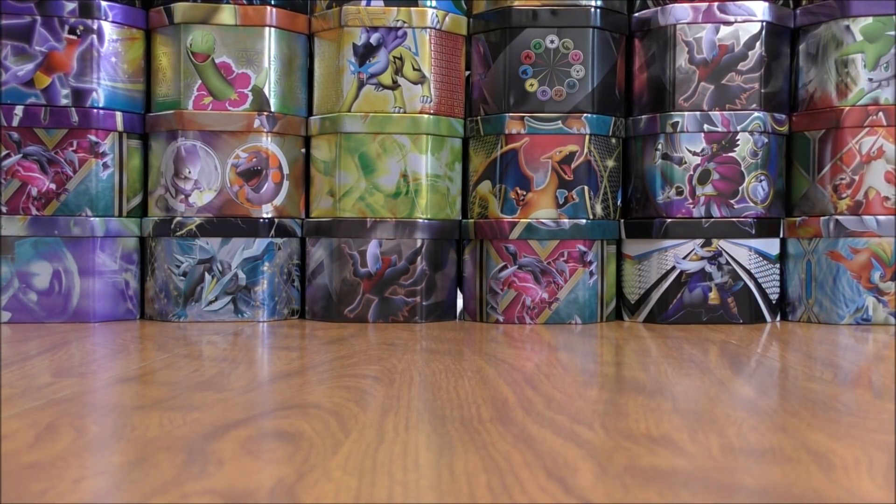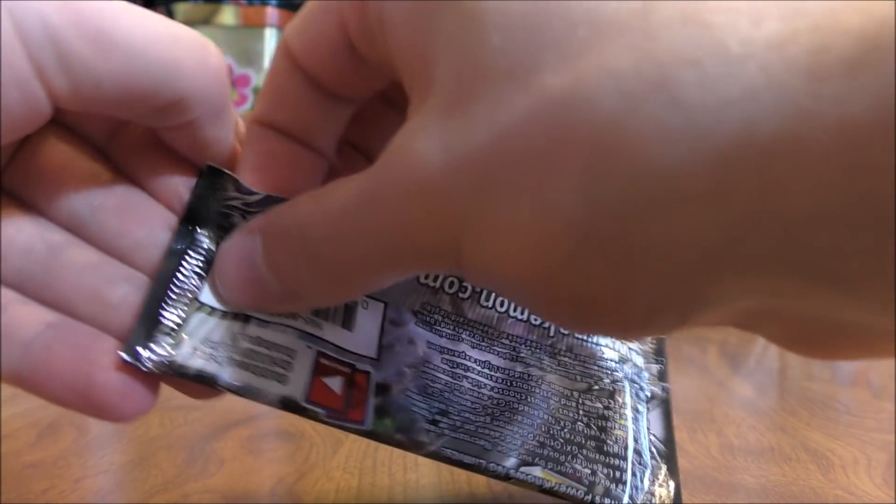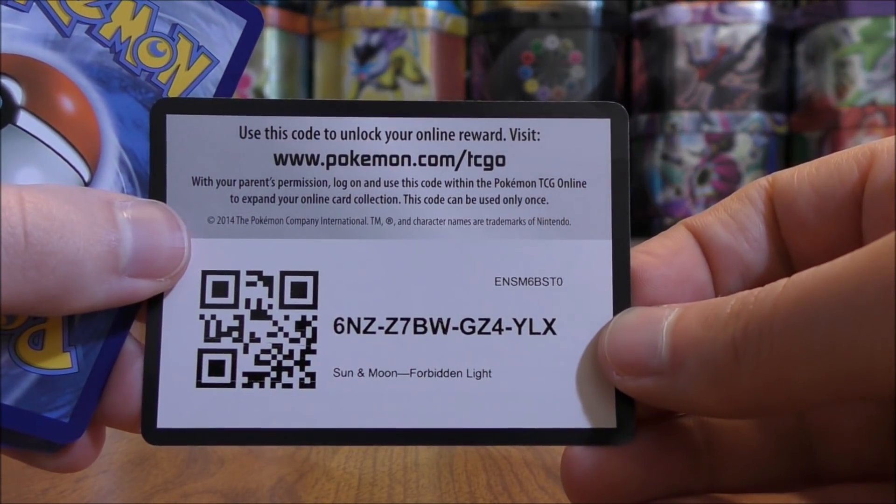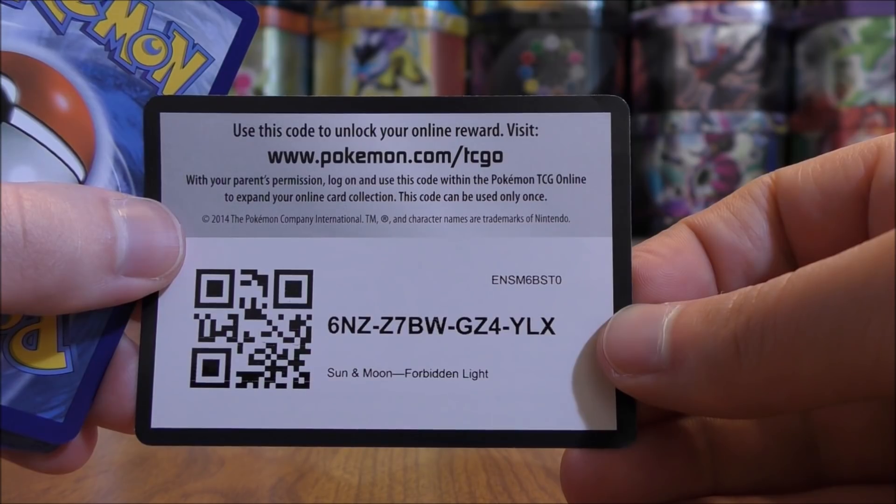So down to the final pack here in this 3-pack blister. Zygarde on the cover artwork. Taking a look at the code — it is a white colored code card, so there's potential for some last pack magic.